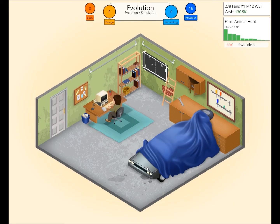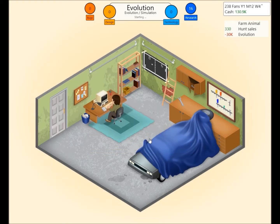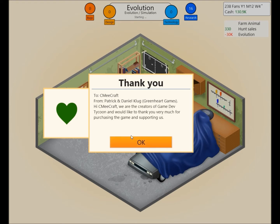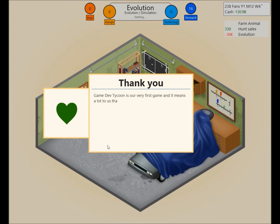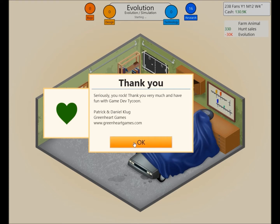Farm Animal Hunt is now off the market — it sold 16,324 units generating $114,296 in sales. A message from the developers Patrick and Jay: thank you very much for purchasing Game Dev Tycoon and supporting us — it's our very first game and it means a lot to us. With your purchase you support our little startup, and hopefully we can bring you more games in the future. Seriously, you rock — Patrick and Daniel Clug, Greenheart Games, www.greenheartgames.com. Check them out!